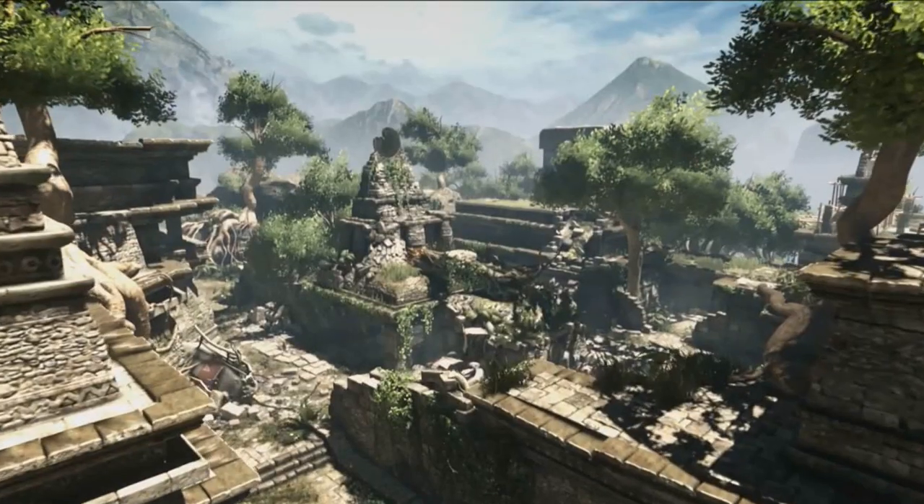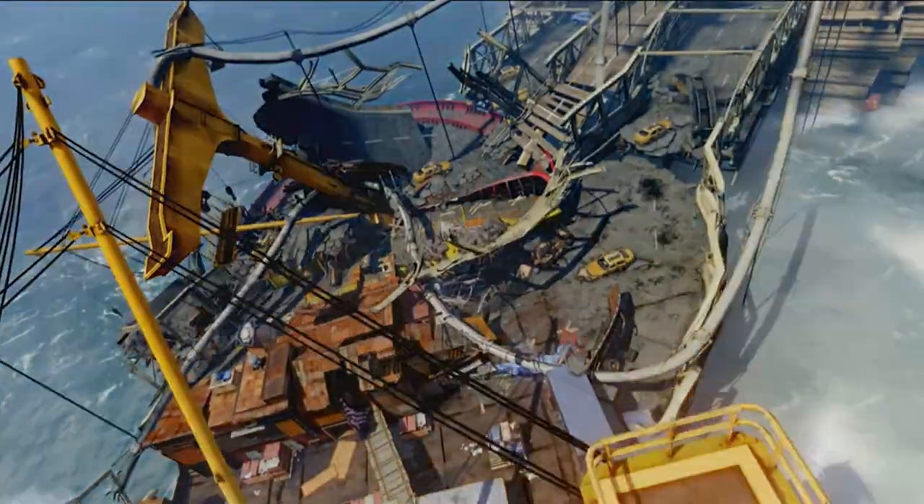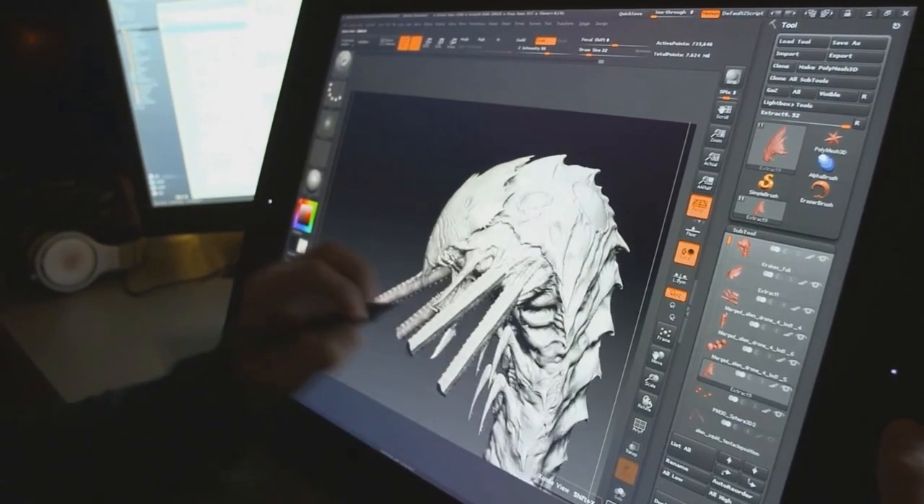With our new DLC 2 pack Devastation, we're bringing four new small to medium size maps, a really cool new hybrid weapon, and of course episode 2 of our Extinction saga.